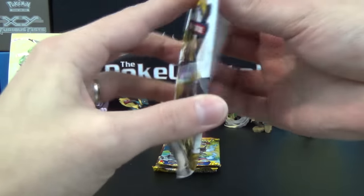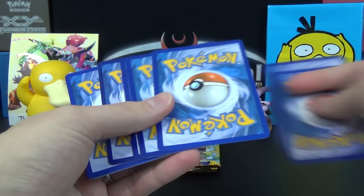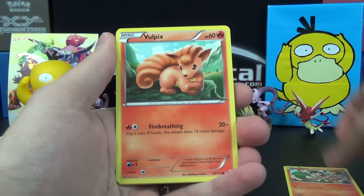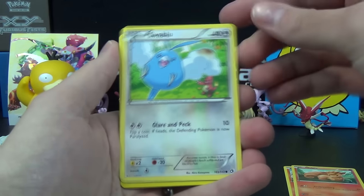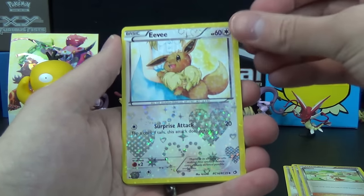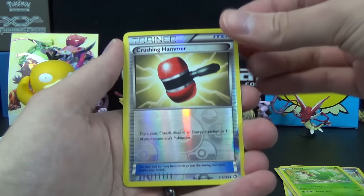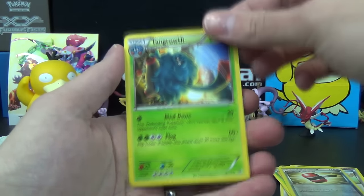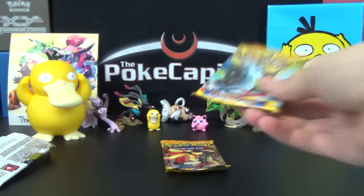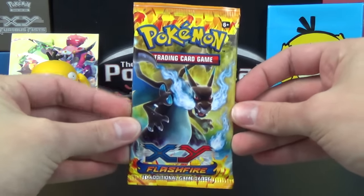Let's see if Legendary Treasures with Zekrom pack art can pack a solid punch as well. We've got a Tepig, Vulpix, Swablu, Natu, Cedric Juniper, Bianca, Eevee of Radiant Collection, Snivy of Radiant Collection, a Crushing Hammer Reverse, and a Tangrowth — which is the same non-Holo Rare we got in the Legendary Treasures pack in yesterday's tin. That was basically a dud pack — no Holo Rare, no EX, no Radiant Collection Ultra. Oh well.